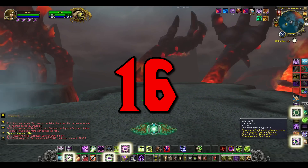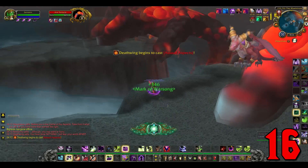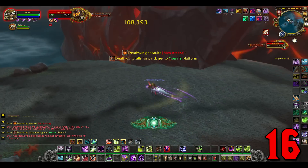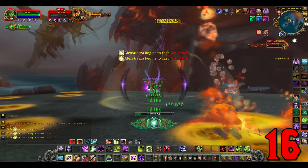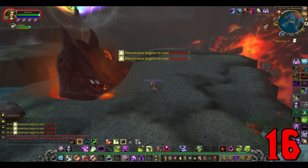Number 16: the Life-Binder's Handmaiden. Also drops from Madness of Deathwing. Three mounts from one raid — what a time to be alive. The reason you're on heroic mode is because this one only drops on heroic mode. Again 1% drop chance, but at least you get two mounts from the same boss after just one kill. Absolutely savage.